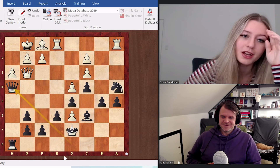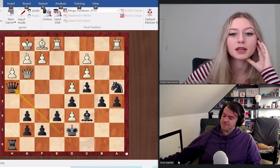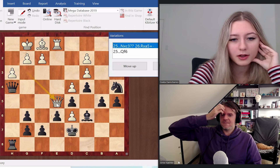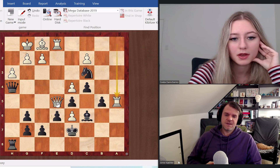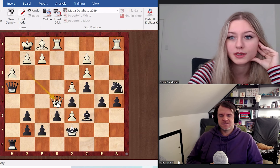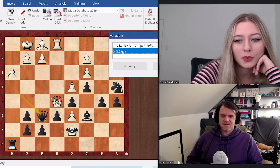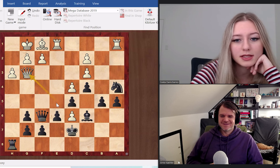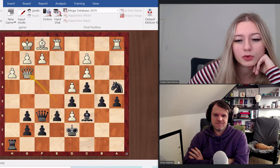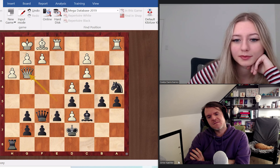The game continued. Although he is down material, black wants to trade queens because that would weaken up these two pawns and later allow us to take them. Queen e5 continued — black still tries to trade queens. It's very important not to open anything up just yet, because once you allow the rook there, that would be game over. This knight is the whole reason why there's enough compensation for the rook. There were better tries for white, but he just repeated moves with queen g3 and queen e5.